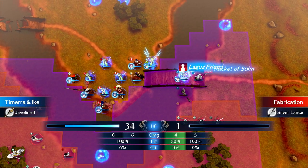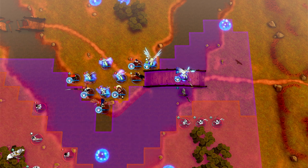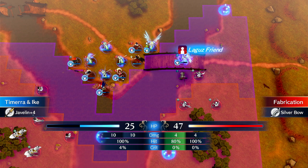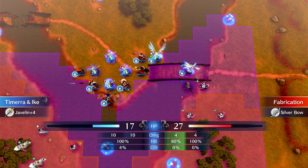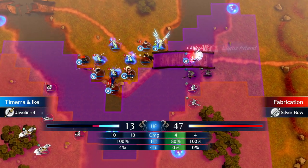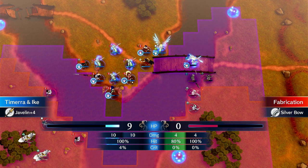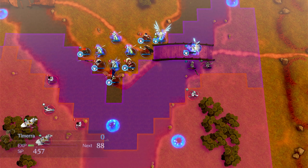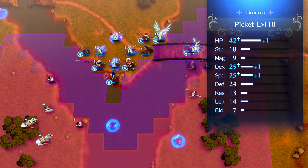In the map you get her, the game hands you a Seraph Robe, so using her as a tank with a Seraph Robe is very reasonable. Let's watch her counterattack all these guys. She didn't get a Sandstorm on one, but she got a Sandstorm on another and straight-up kills that one. She levels up — some more speed, dex, and HP.